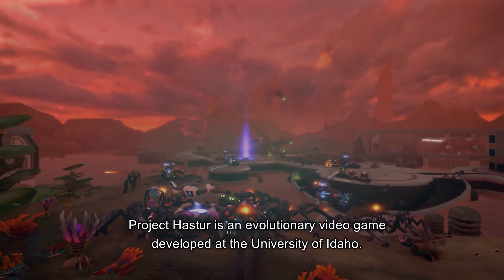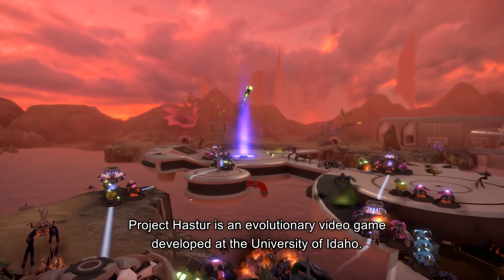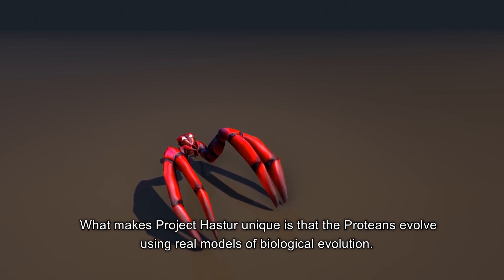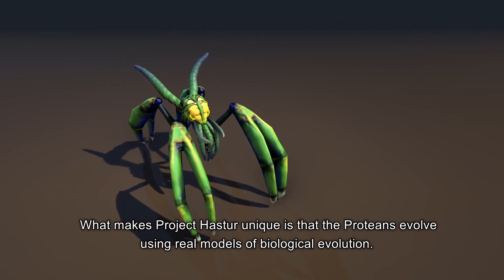Project Haster is an evolutionary video game developed at the University of Idaho. What makes Project Haster unique is that the proteins evolve using real models of biological evolution.